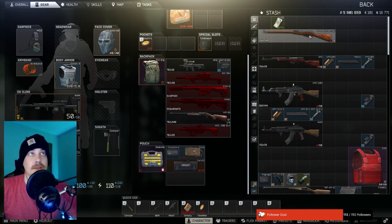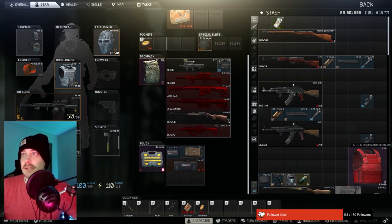Everyone this wipe likes the RD-04, and the Mutant is still probably the best 7.62. Budget-wise I like the AKM. Alrighty, so that's tier 1 traders. We'll crack in and get into once you unlock tier 2 traders.